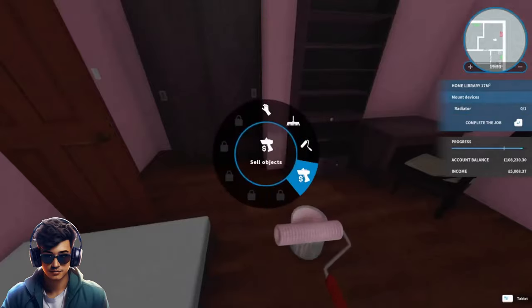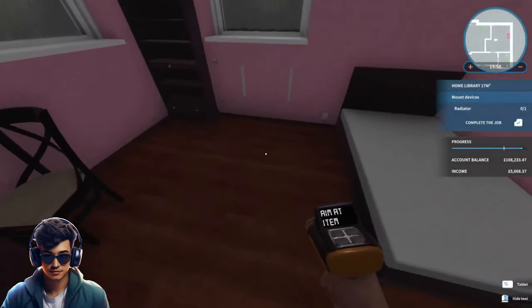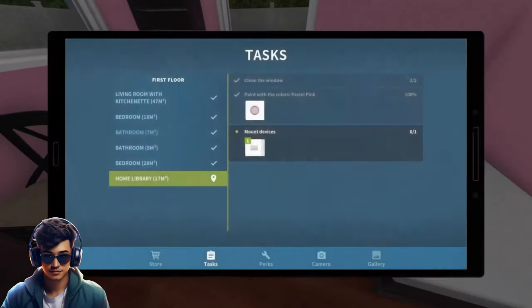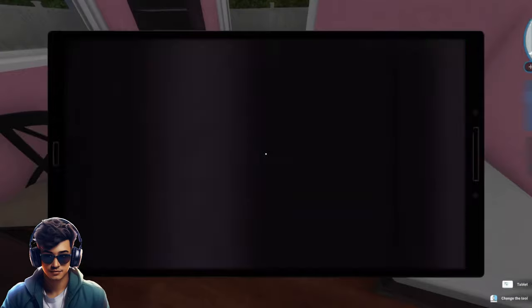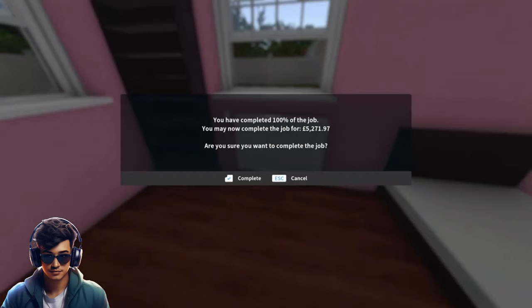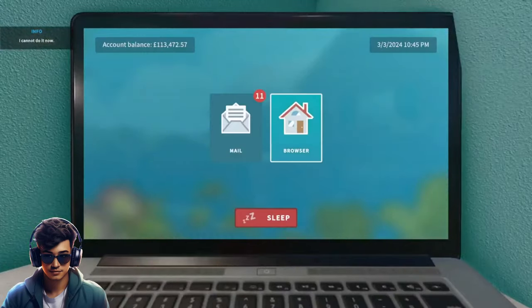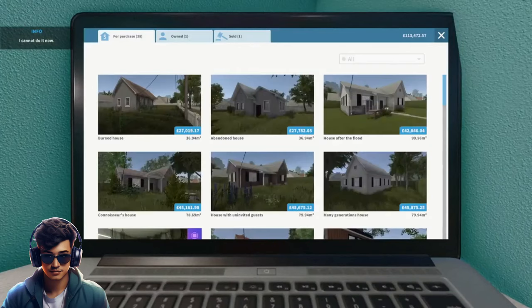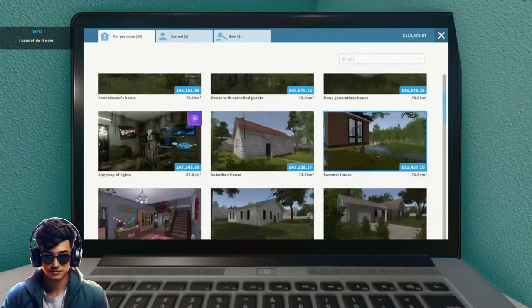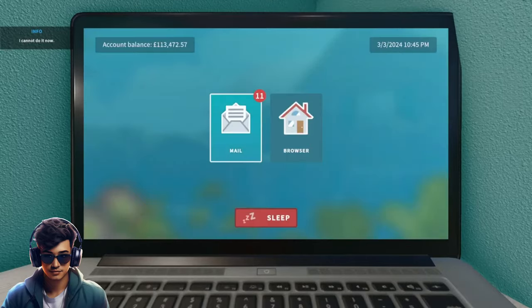That's the painting done in here — it does seem a lot quicker with three walls being painted at the same time. It wants us to mount a radiator, and that is a job well done — £5,271.97. Our account balance is £113,000, which is very tasty. We could buy an expensive house but we'll carry on with what we're doing for now.